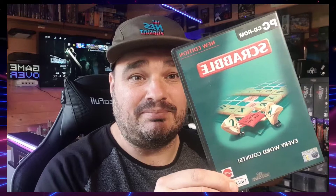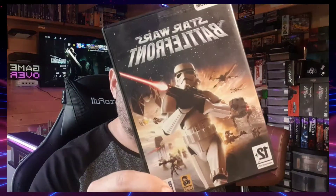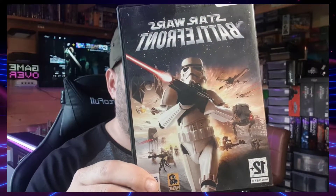This is the last box. I've run through it and we'll see if there's any gems in there — there is some trash. We'll start off with Scrabble, and then we've got Star Wars Battlefront, which is an absolute classic. Looking at the back, the requirements are Windows 98 SE, 256 megs of RAM, a Pentium 3 — yeah, this is some old-school PC stuff.